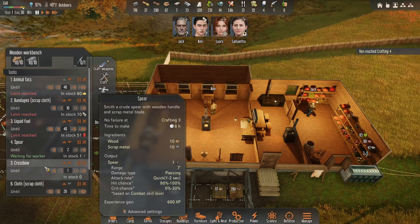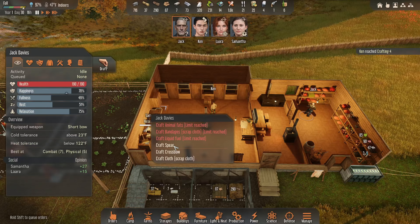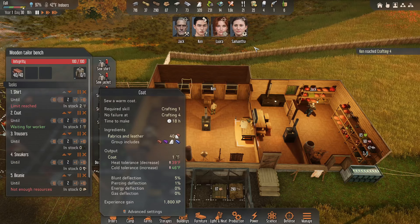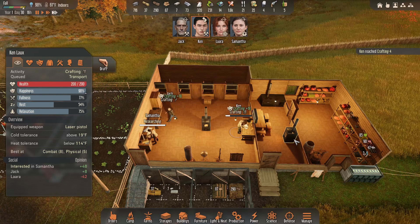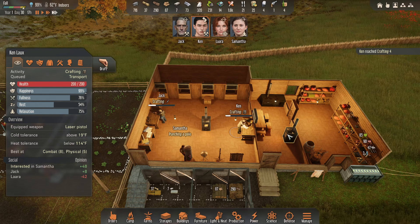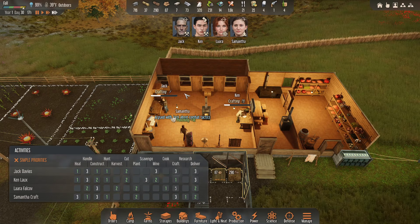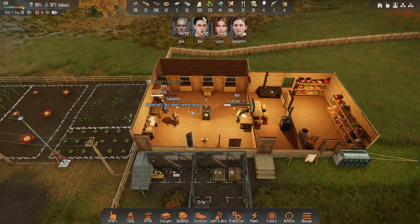Limit reached, limit reached, limit reached. Spear — waiting for a worker. Jack, get your ass over there. Ken, waiting for a worker to build coats. What's the problem, why are you guys being dumb? Get to work. Oh, it's 1700 hours — it's their chill time, isn't it? That just means they'll be full in the morning.